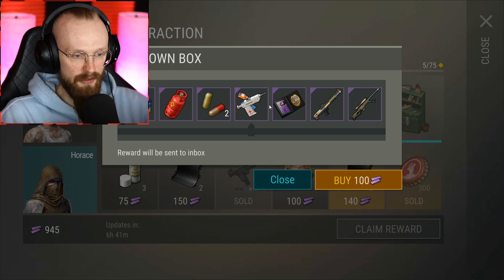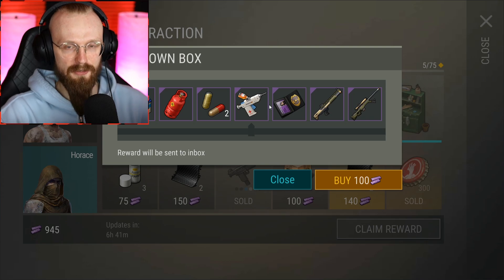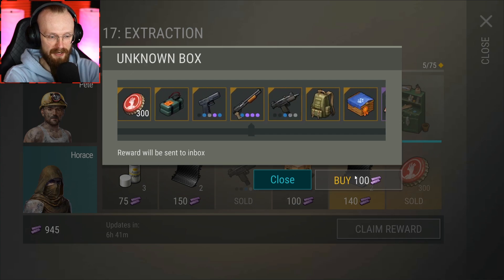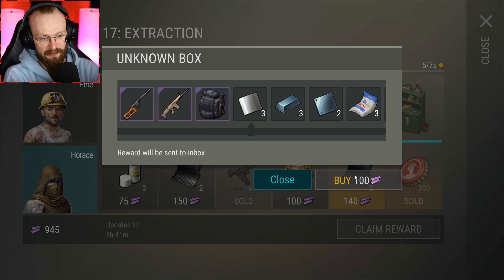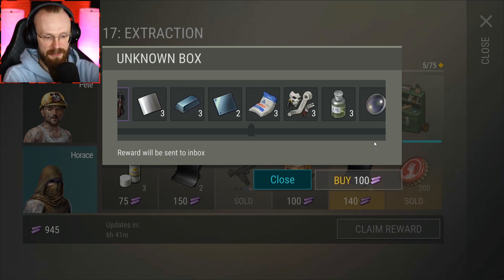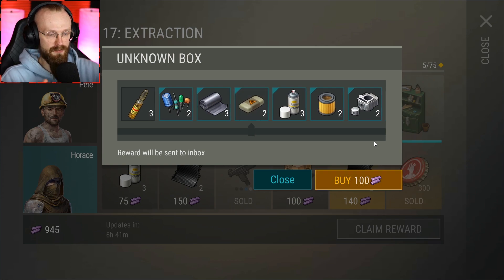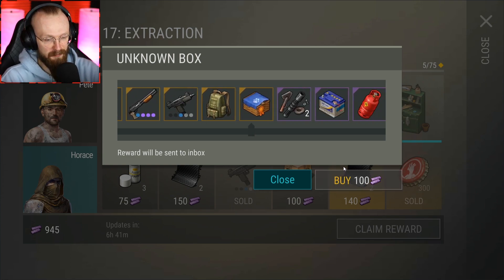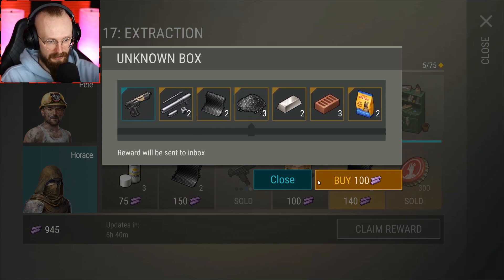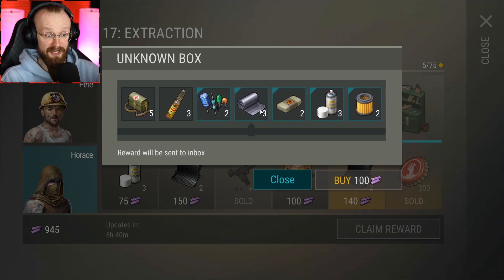Speaking again about those unknown boxes — I'd really prefer if they looked completely different. We got some aluminum plates. Right now they just look like those free boxes from the shop and don't really look that great. If this looked like some sort of a brand new awesome crate, I'd love that. We got some gunpowder. Not all of the rewards are awesome — most of the time I get garbage. We got some lead plates.